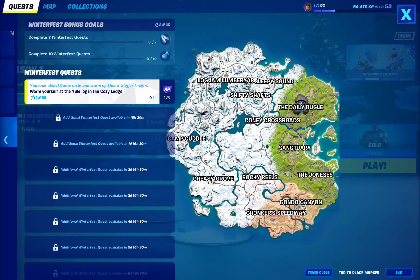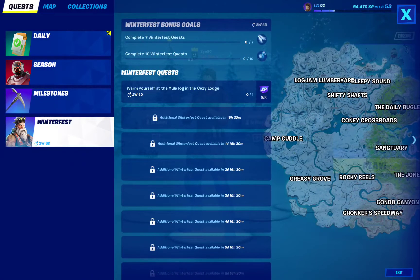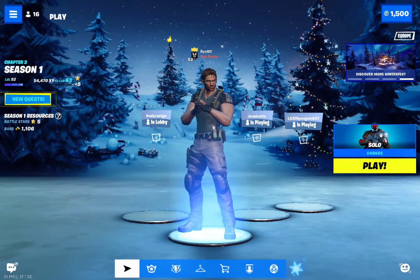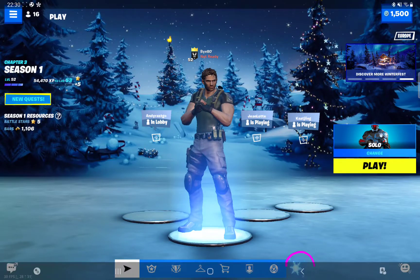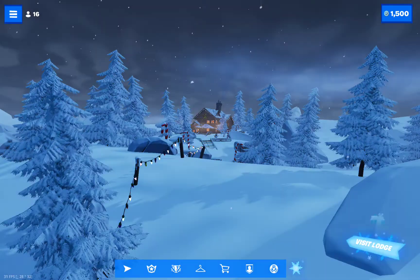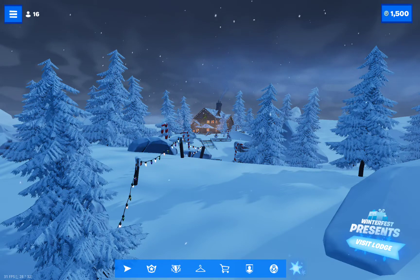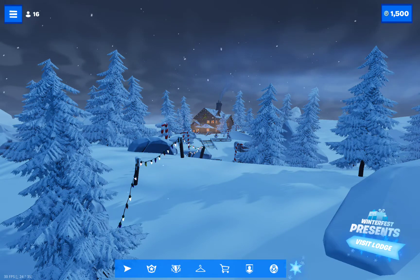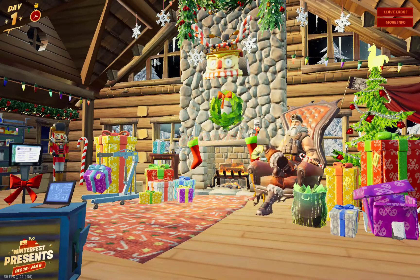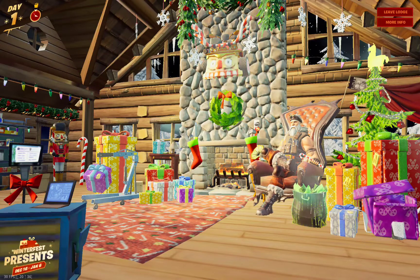Let's see how to do it. Go back to your character and push the snowflake icon. Then go to Visit Lodge and you will get inside.